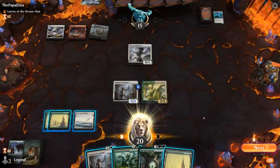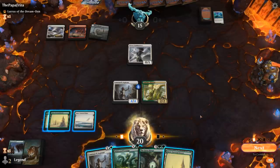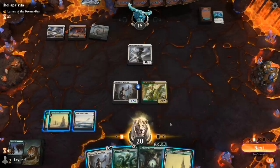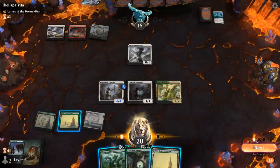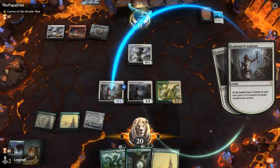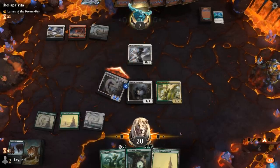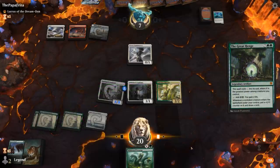Opponent plays a tapped Kabira Takedown and passes. We move to combat to play Henge and then play Scourge afterwards. If Aspirant plays out and Mentor survives, we can put four counters on the creature and play Henge for two mana. Opponent takes it — we play a two mana Henge and a one mana Scourge, which is not going to stay 1/1 for very long.